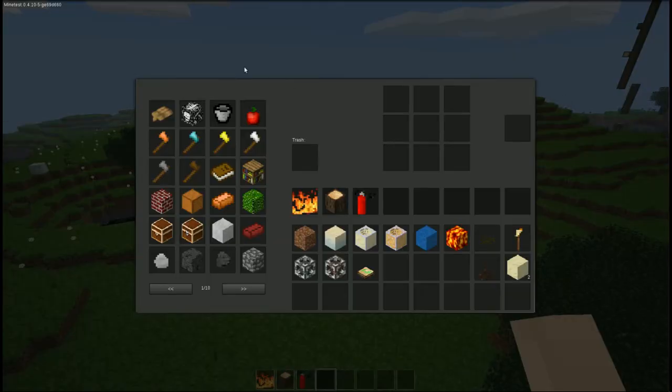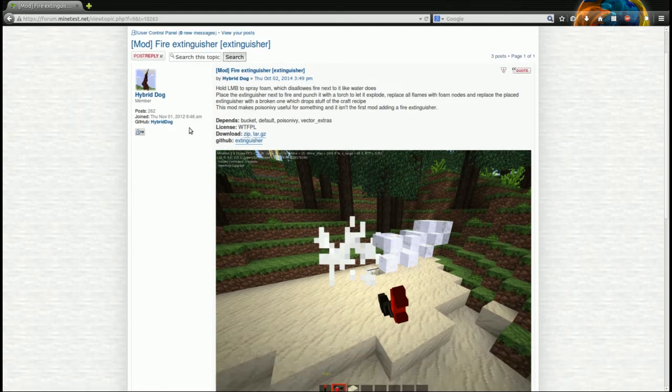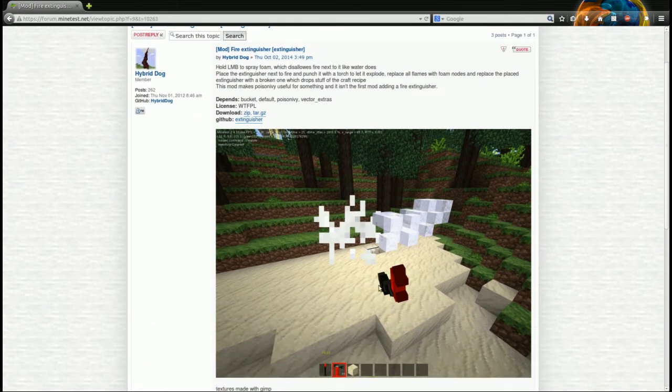This is Excalibur Zero here and today I'm going to show you a nice fire extinguisher mod I found for Minetest. This is the fire extinguisher mod created by Hybrid Dog. Essentially what you do is you have a fire extinguisher tool that shoots a projectile at where you're aiming, and then when the projectile explodes it releases fire retardant foam which puts out the fire.